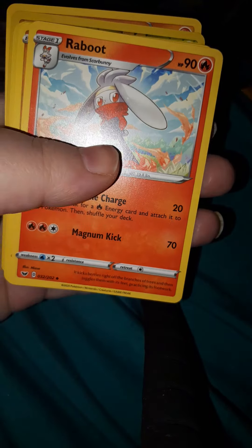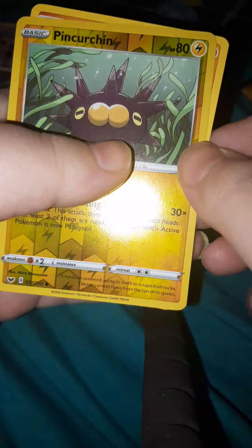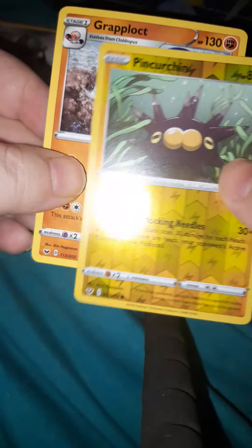Let's do a Sword and Shield next. Green background again — there's your code. I don't even know if anybody's using these; I just never use them. Ordinary Rod, Bead, Raboot, Ball Guy, Chincho, Krabby, Morgrem, Galarian Ponyta, a Reverse Holo Perrserker, and a Grapploct.